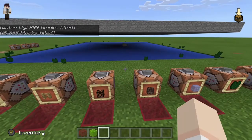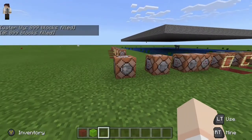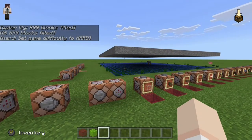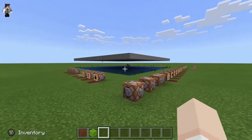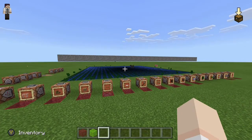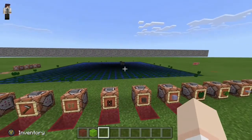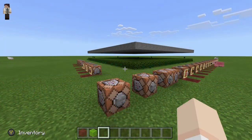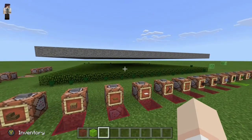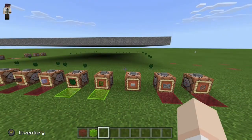We are down to our final three blocks, starting with the lily pad. Some more time has passed — about a minute — and we see a slime block bouncing around, so mobs are able to spawn, but we have nothing on the lily pad. So we have our first block that is safe from mob spawning! Next up is the leaf block — some time has passed and we have no spawns on the leaf block, so the leaf block is also safe from mob spawning.